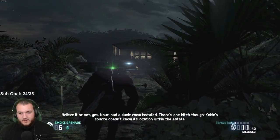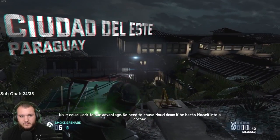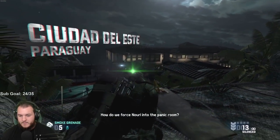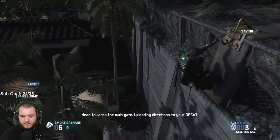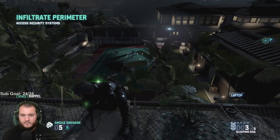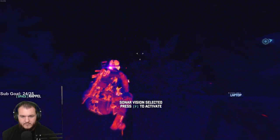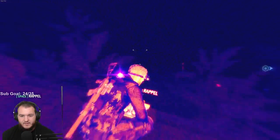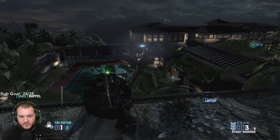Believe it or not, yes — Nuri had a panic room installed. There's one hitch though: Coben's source doesn't know its location within the estate. Could work to our advantage — no need to chase Nuri down if he backs himself into a corner. How do we force Nuri into the panic room? We knock the power out. Give me access to the sex station to find the junction box and we're golden. Head towards the main gate — uploading directions to your op-sat.